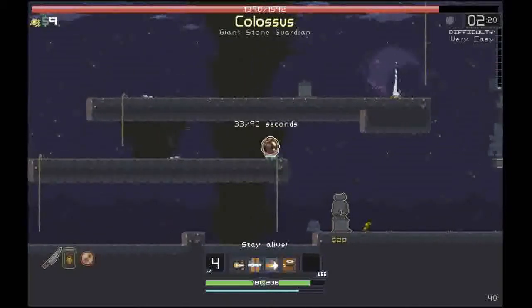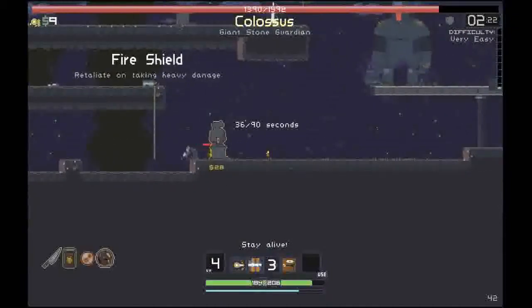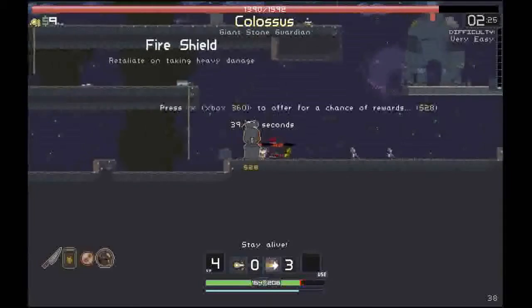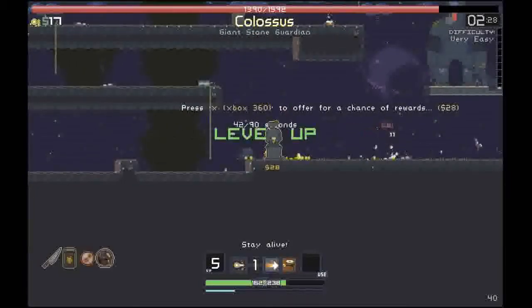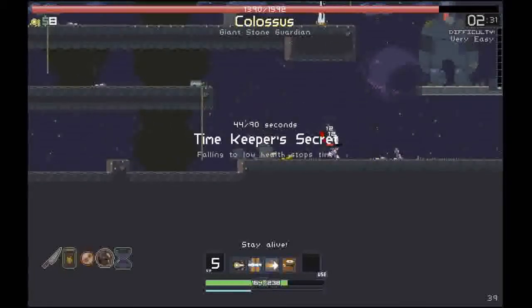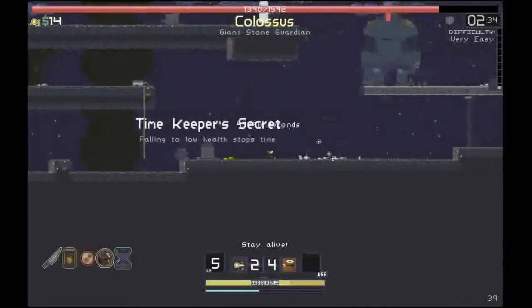Let's open this — what's this going to give me? A fire shield — retaliate upon taking heavy damage. So we got harder enemies spawning. That's what I'm looking for. Excellent — we got a timer. Falling to low health stops time. Excellent — that seems really good. I still got to stay alive, and there's a chest over there I'd love to get to.